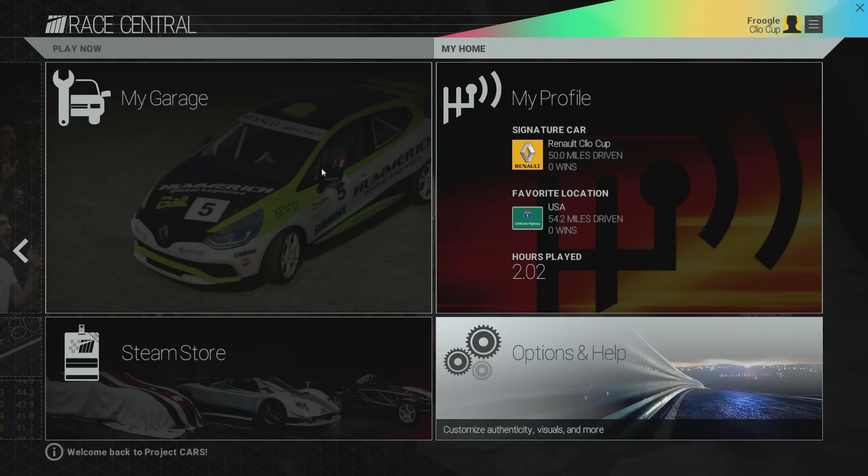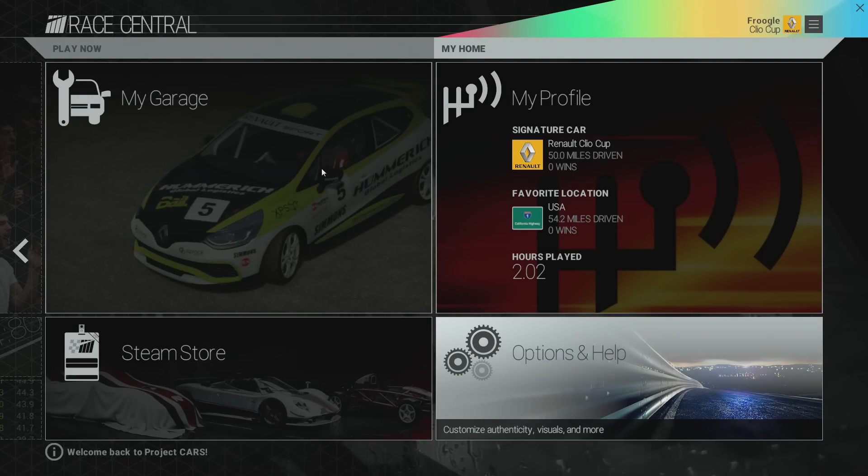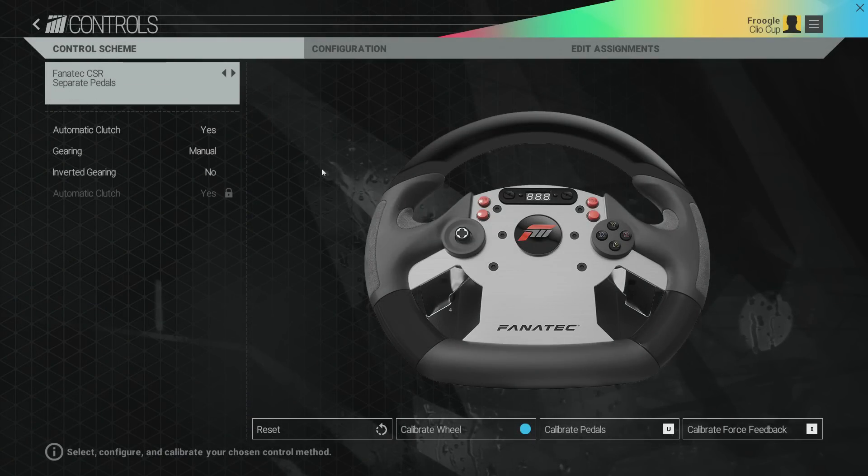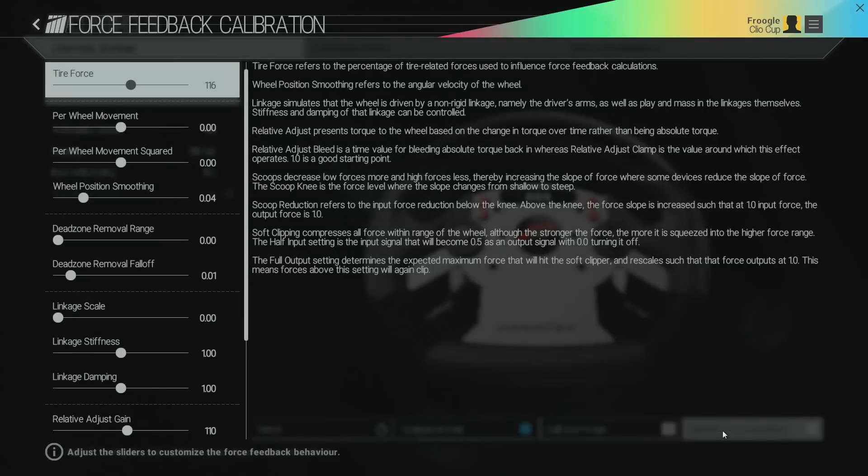I have a Fanatec CSR Elite wheel and Fanatec ClubSport pedals. By the way, this is the first race sim I have ever played which supports force feedback through the ClubSport pedals when they're used as a separate USB device — that's pretty awesome, it's won me over greatly. Let's go into controls. I've set it up with automatic clutch but manual gearing. Everything's great. I've calibrated my wheel and pedals. But look — if we go into calibrate force feedback, this is where things get confusing.